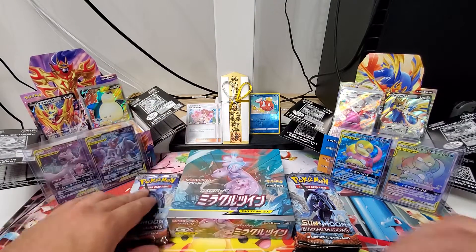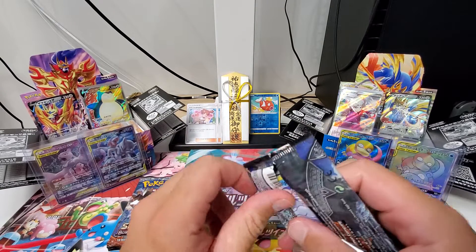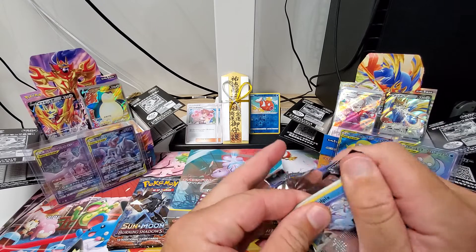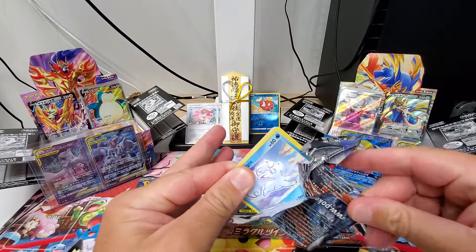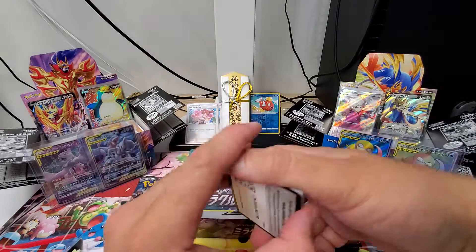Starting this video off in a pretty good way with these English packs. I know it's been a while since we've seen the English pack here. I got so excited with Mugen Zone, comparing the Sword and Shield Japanese cards with the Sword and Shield English cards. It was all over the place. And our code card.